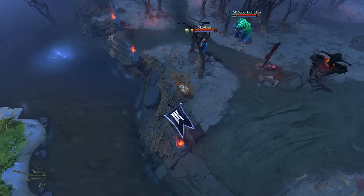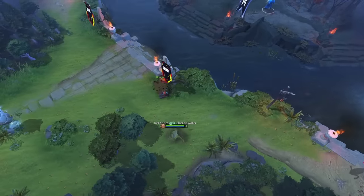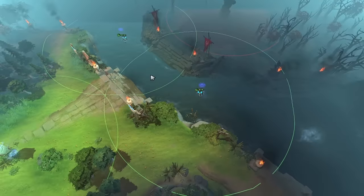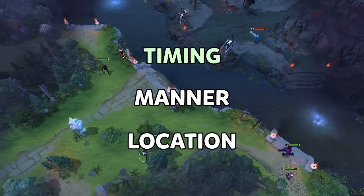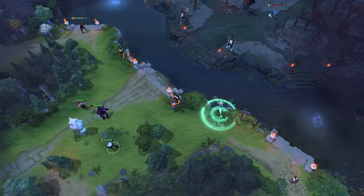Now let's circle back to the mid wards. You might think there's nothing extraordinary about them, and you'd be mostly right. When it comes to mid warding, there are only a handful of spots that offer what you really need: vision of the rune and the enemy's high ground. And a couple of sentry wards can easily find most of the ward spots. But here's the kicker — the real magic of a good mid ward often lies in the timing and manner of its placement, not just the location. So let's dive into some more pro matches and focus on how and when mid wards are placed, rather than just where.